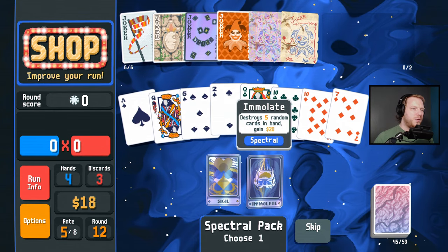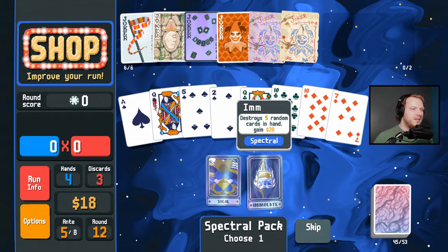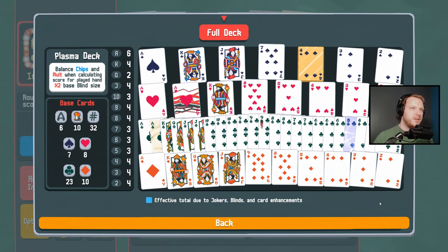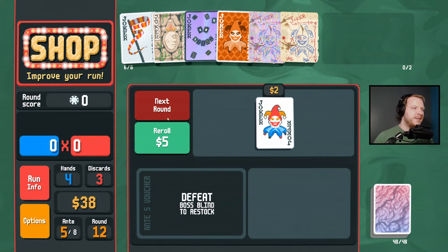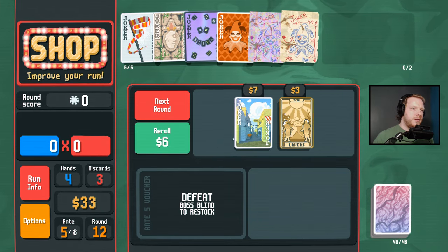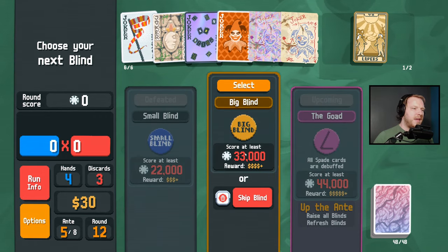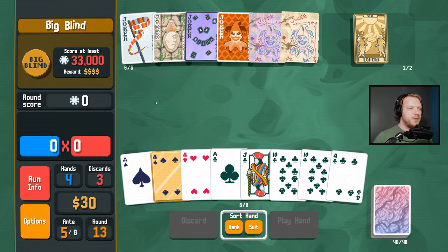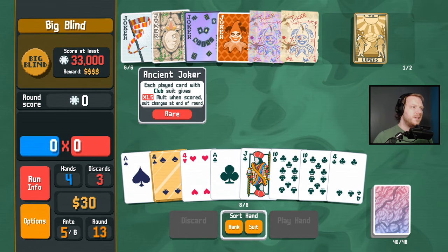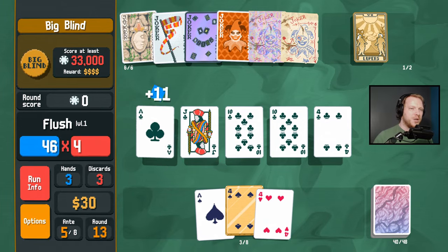I don't want to destroy five and get twenty dollars — there are only two clubs here and it saved one of them. We're getting thin on hearts and spades. A Lovers card is lovely. Just making sure you balance some chips with some plus mult and some times mult is generally what you want. Everyone watch number go big!